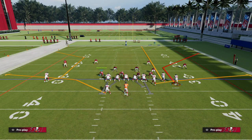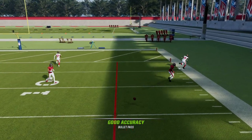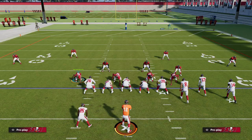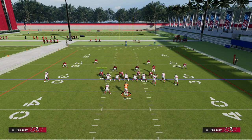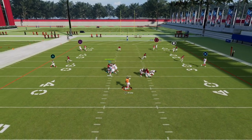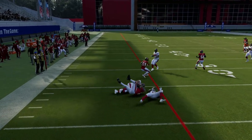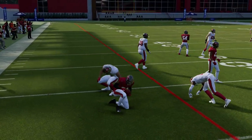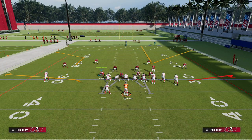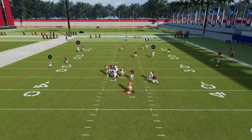With this match coverage, if they run a corner route, it doesn't matter who runs it — you're going to see that consistently we stop every corner route from the bunch formation. That was a corner route from the outside bunch receiver, then from the middle bunch receiver — two stops right there. You're also going to see the tight end on a corner route, and this coverage adapts to the routes on the field.